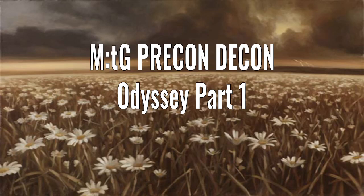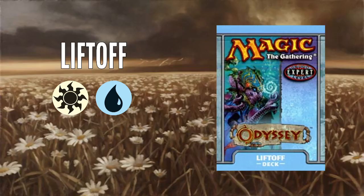Hello and welcome to Precon Decon, the video series where I deconstruct the pre-constructed decks of Magic the Gathering's history. In this video, we're going to start looking at the theme decks from Odyssey. We're going to jump into it and start looking at Liftoff, which is a white and blue deck, so let's have a look at the deck list here.